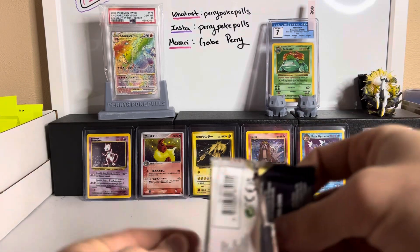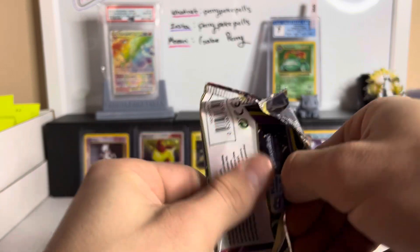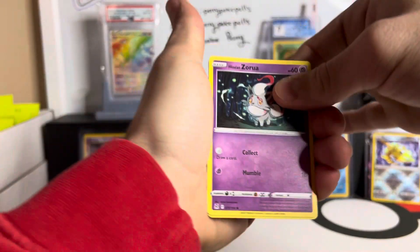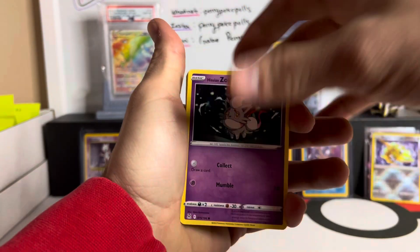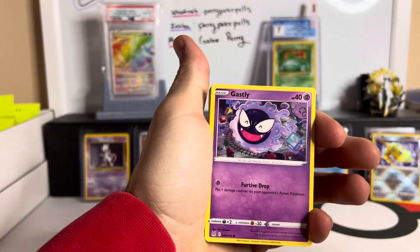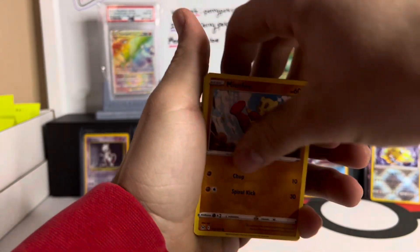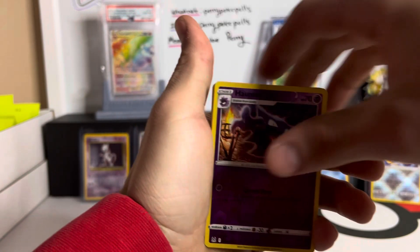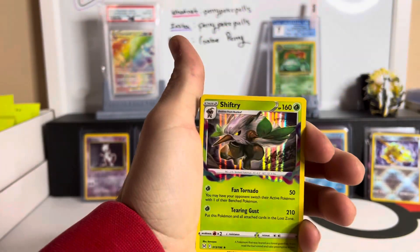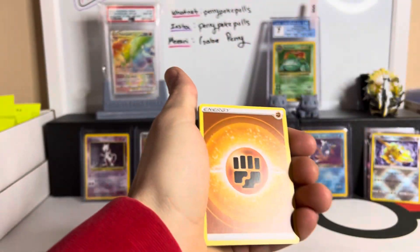Last pack — magic, can we keep it alive? Go three hits in a row to end it out — what a way to end the video. Holy smokes, that thing did not want to open. Hisuian Zorua starting it off for the last pack, magic — Ducklett, Gastly, Litleo, Minccino, Haunter — and a Shiftry hollow! Not bad, we ended it on a hit — we can't ask for much more.